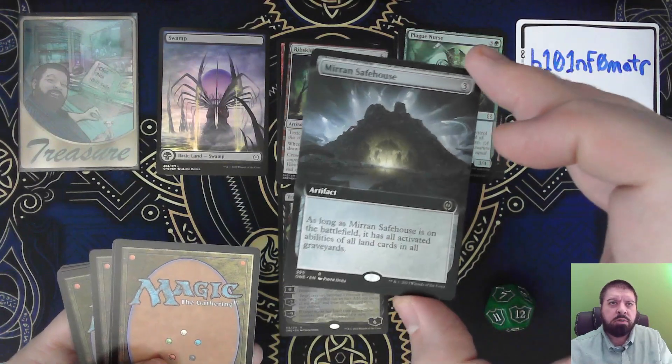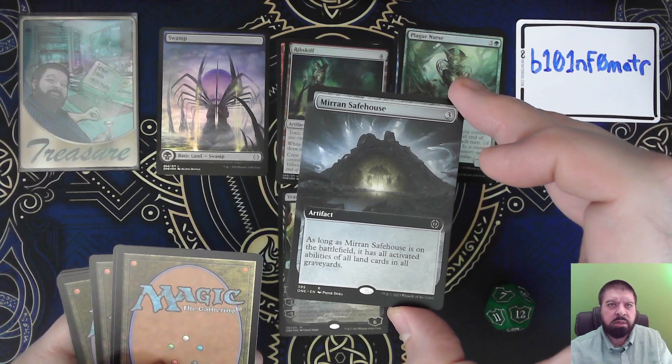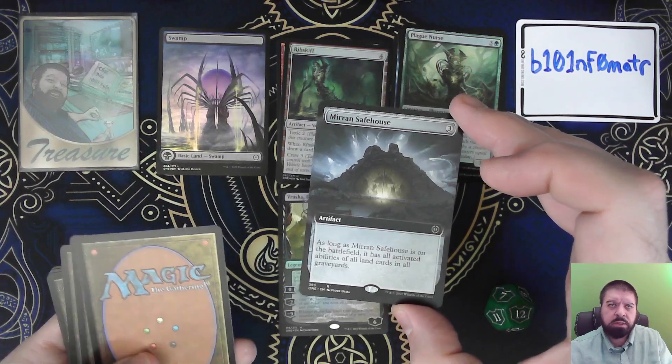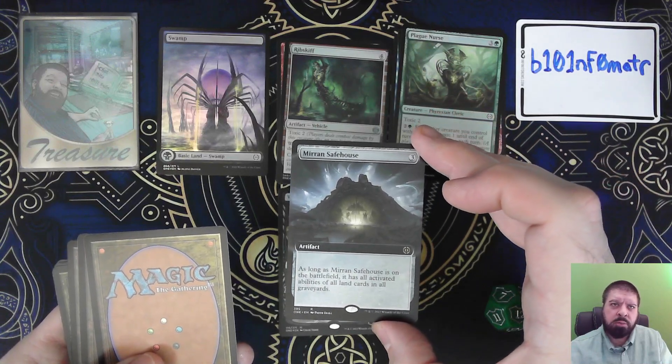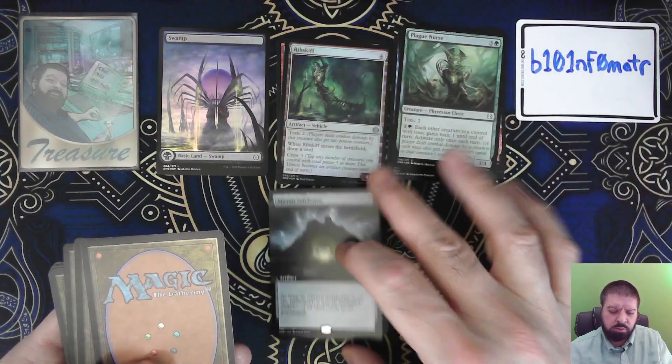Mirin Safe House, which is a little interesting. As long as Mirin Safe House is on the battlefield, it has all activated abilities of all land cards and all graveyards. That's a bit situational as to whether it's going to be very useful or not, which is probably why it's not worth a bunch.